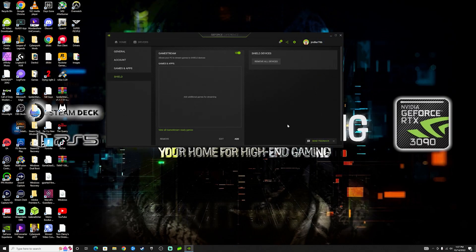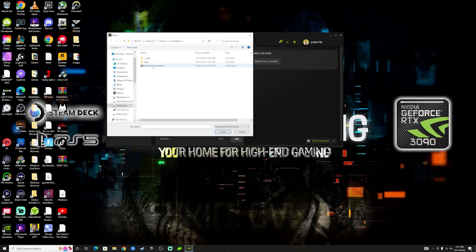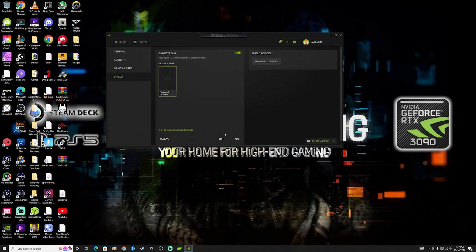After that, we'll go ahead and add the Overwatch launcher. We'll just search for the Overwatch launcher in our file system and add it.